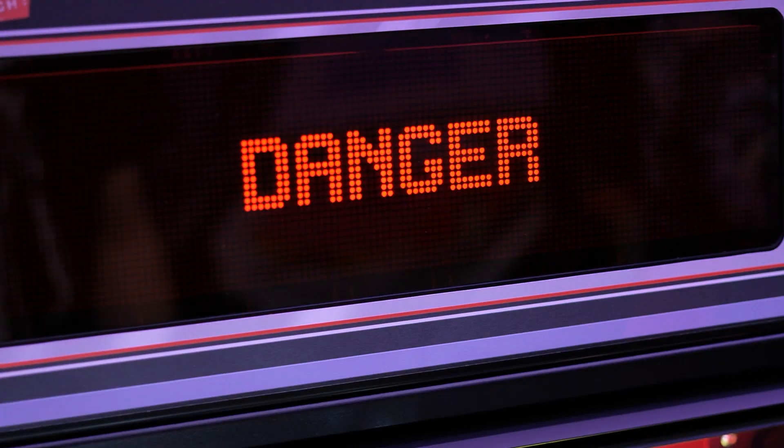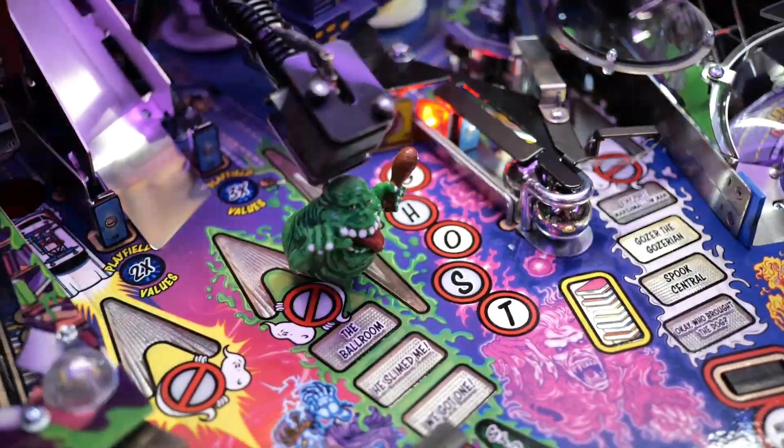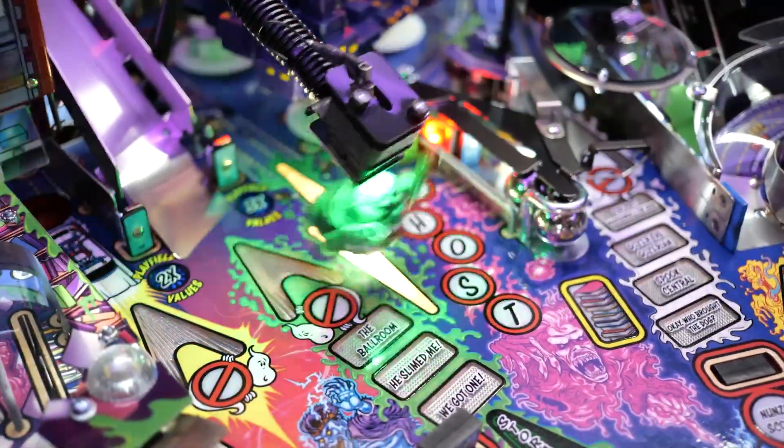Nudging can be a game saver, or it can also be a game killer. Nudging a game too hard will give you a tilt warning. Do it a second time, you'll get a second tilt warning. Do it a third time, and you will tilt the game and be forced to drop the ball that you're currently playing. Every game will have a different tilt setting, so you have to get used to the game you're playing and feel where the setting is and how hard you can nudge without getting a tilt warning. Be careful how hard you nudge, because some operators won't like you shoving the game all over the place.